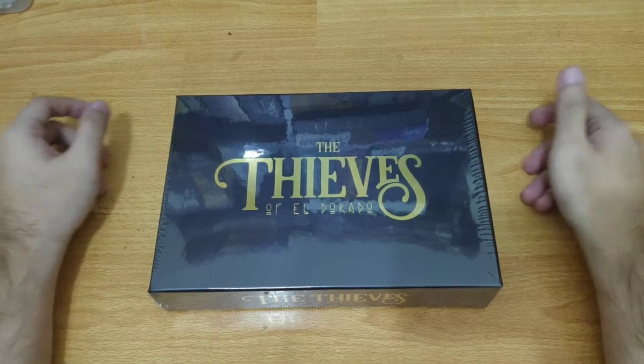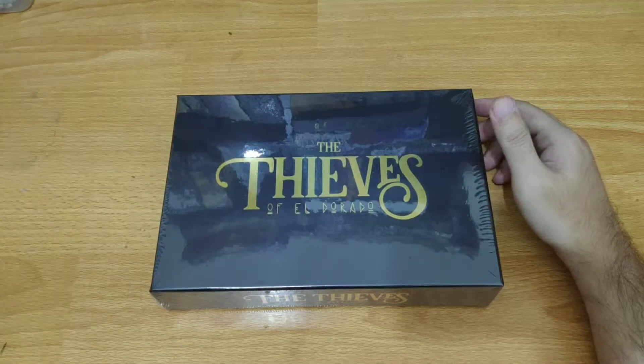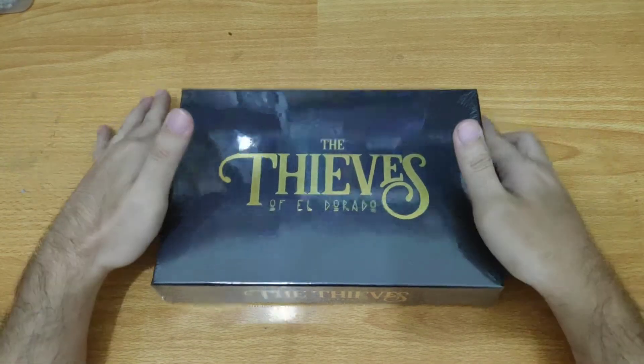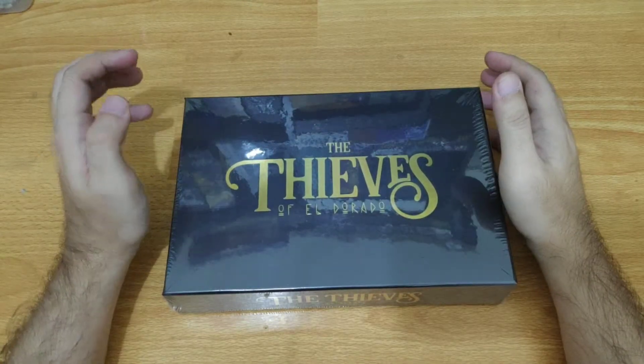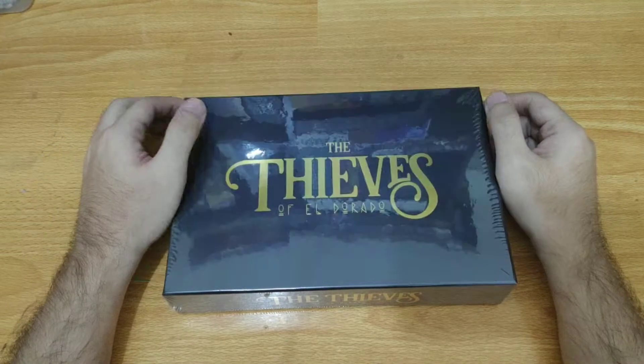Alright guys, I am back and this time we have the Tips of Eldorado, the Kickstarter edition. This is an expansion to the Island of Eldorado by Daniel Aronson. They call themselves Eldorado Gaming Company and they have Taco Fight live on Kickstarter now — check that one out.